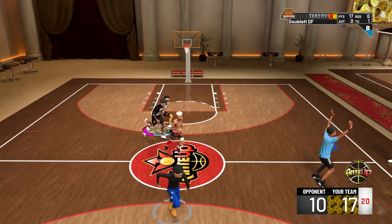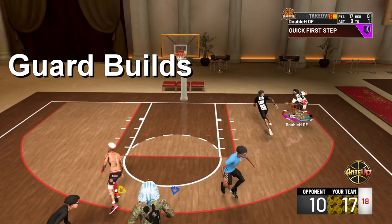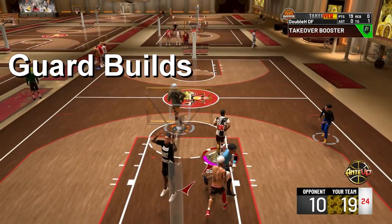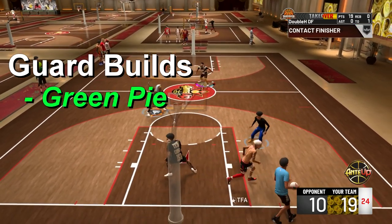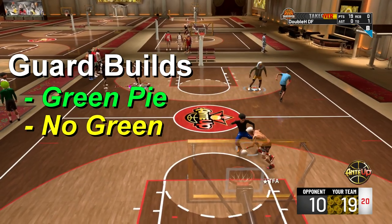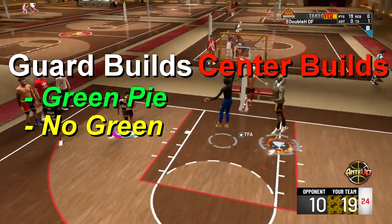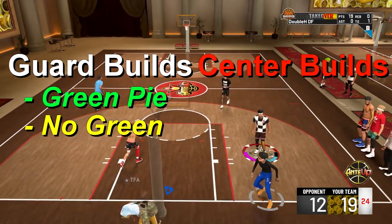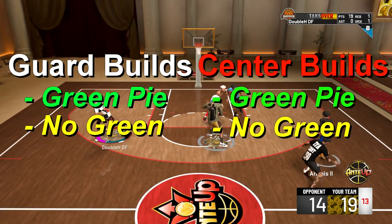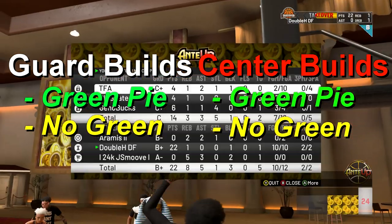I'm going to do two important parts. First will be guard builds — showing what badges you need for a guard build that has a green pie chart, and what badges you should have if you don't have a green pie chart. Then I'll do the same for centers — best badges for a center with a green shooting pie chart, and one that doesn't have green in their pie chart. Let's get straight into it.